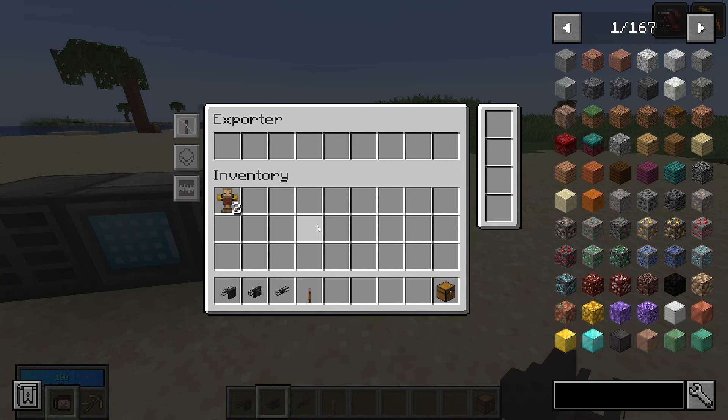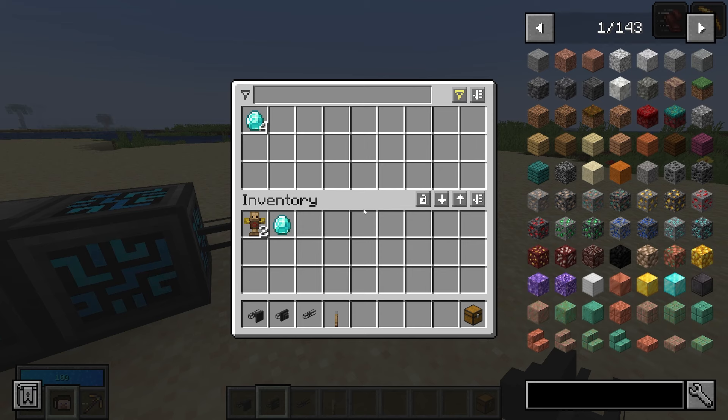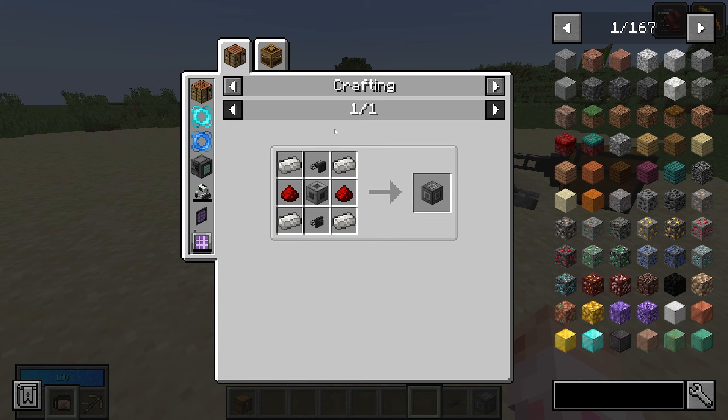An exporter works pretty much the same way. There's no blacklist or whitelist — you just have to put in what you want to export. We'll say I want to move my diamonds, and you'll see the diamonds will immediately start coming out of our system. You can turn exact mode on or off, and you can turn the redstone signal on, off, or ignore.